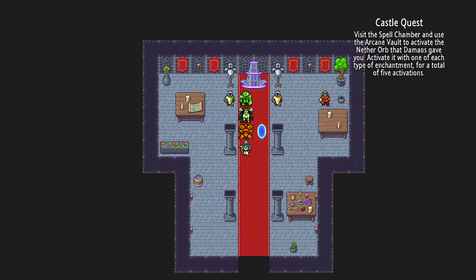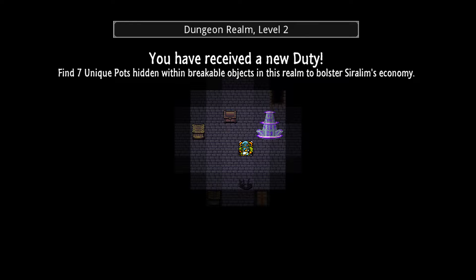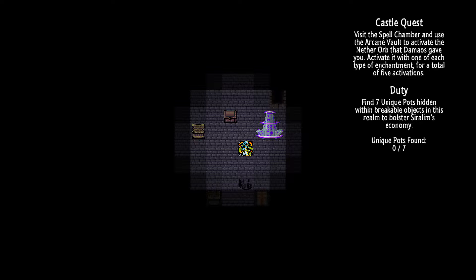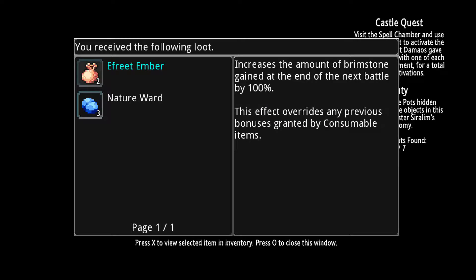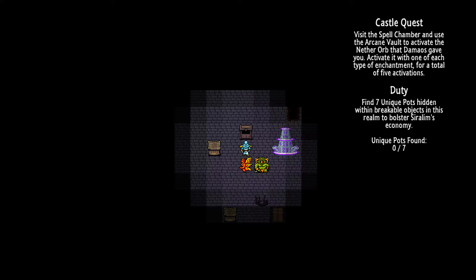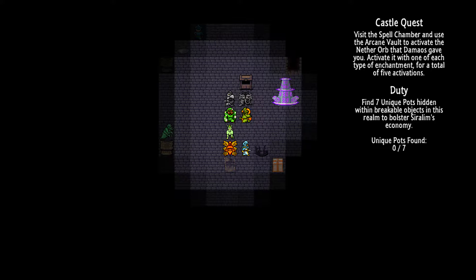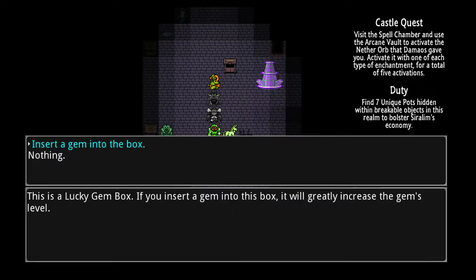Let's just dive in and I can explain different things. I have new monsters to show you. I'm really comfortable on level one or two — I'm at level two right now because I can work with it relatively safely. I don't have to worry too much about my creatures dying, and I give more XP out of it. I want to show you this — this is an enchantment box, a lucky gem box. If you insert a gem in this box, it will greatly increase the gem's level. I love these.